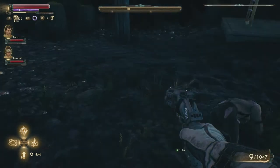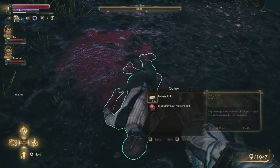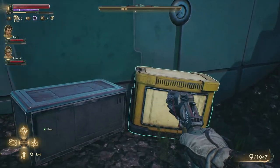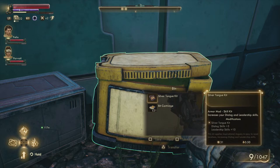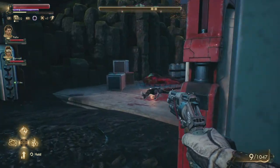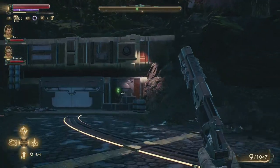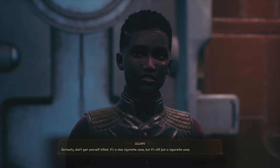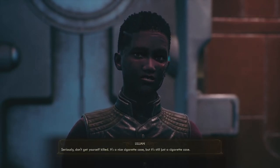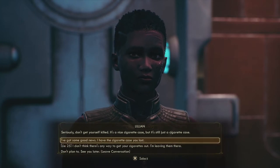We've retrieved the cigarette case — that's good. Now we need to bring it back; we're right there so it shouldn't be much of a problem. Lots of dead outlaws. Music box, tech kit, and a silver tongue kit — some nice mods. Let's get back to the side entrance of the lab and talk to Lillian. Seriously, don't get yourself killed — it's a nice cigarette case but it's still just a cigarette case.